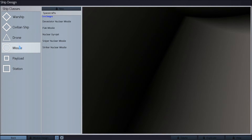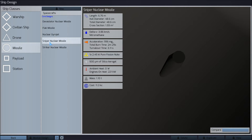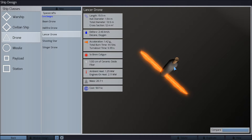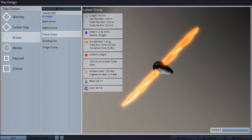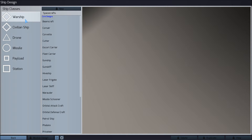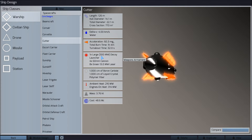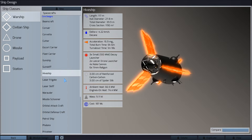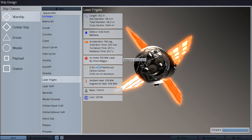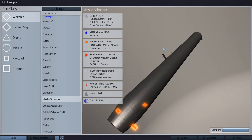We have stations, we have missiles. We can see all the different things. These are drones — basically unmanned fighters that a variety of ships can launch, like these little carriers. This has launchers as well. But as you can see, there's also rail guns and cannons, and lasers. Lots and lots of different ships to play with.